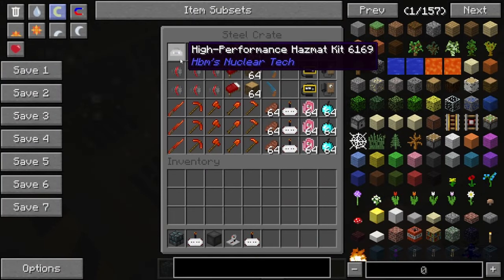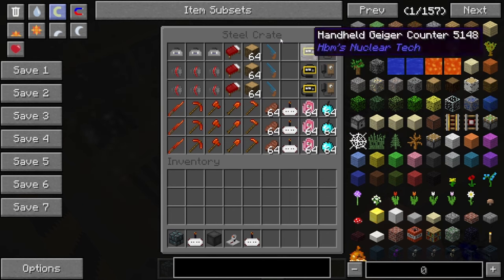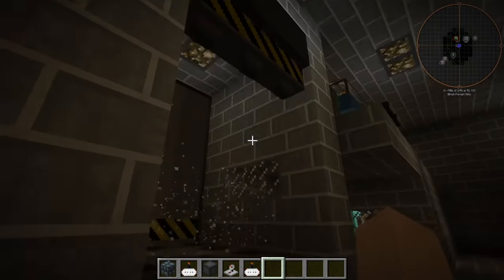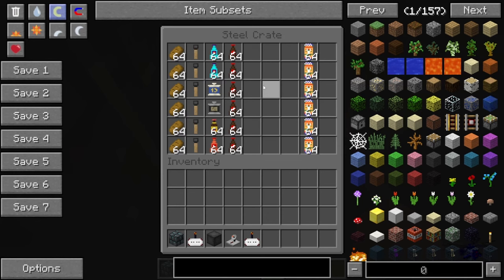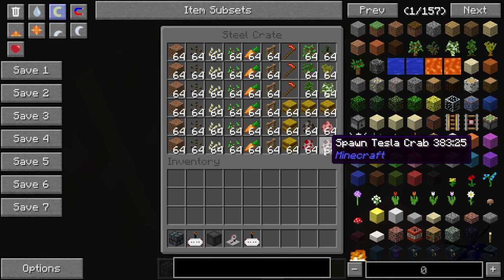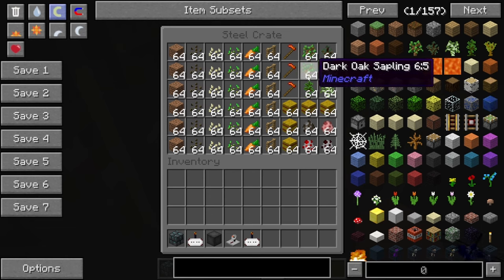We have our high-performance hazmat kits and our gas mask combo filters. All this stuff is original — I didn't add anything. The only thing I added to this world was the nuclear missile we're going to launch at it. Over here we have our little closet which has food and stuff — plenty of food. I feel like there was a lot more in here at one point, but since we updated from the 2022 HBM Nuclear Tech mod version to this, there's a Tesla crab in here for some reason. This is mostly normal though, so that's pretty exciting.